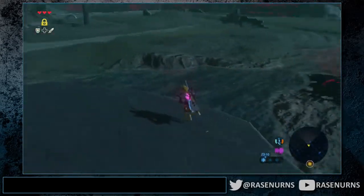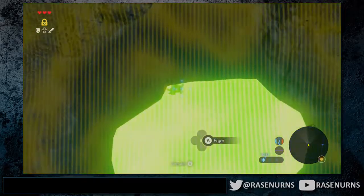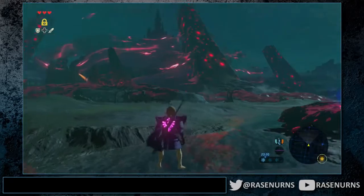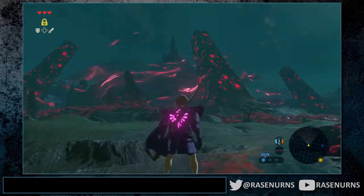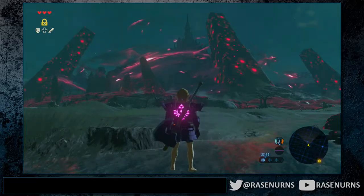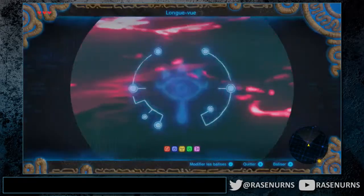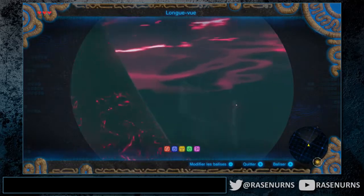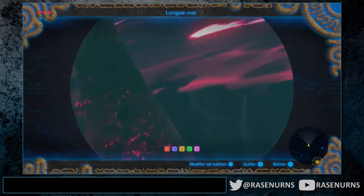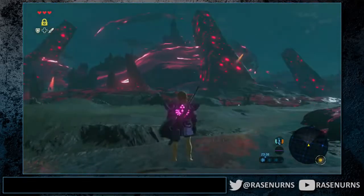Then you're supposed to be in this position. After you're in this position, you want to un-stasis it, L-target, and jump at the proper time. How I time it is using a particular visual cue — once Link's head reaches this point right here, I press X and it'll always give me the same height.